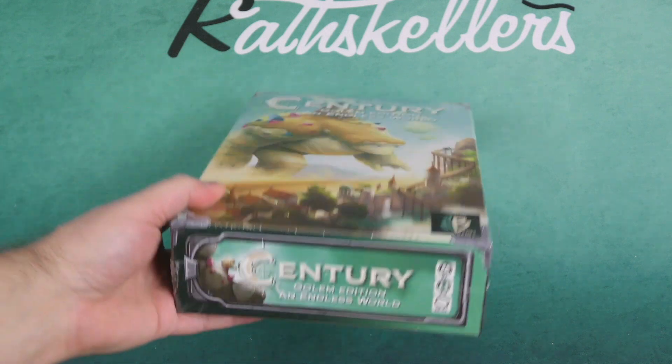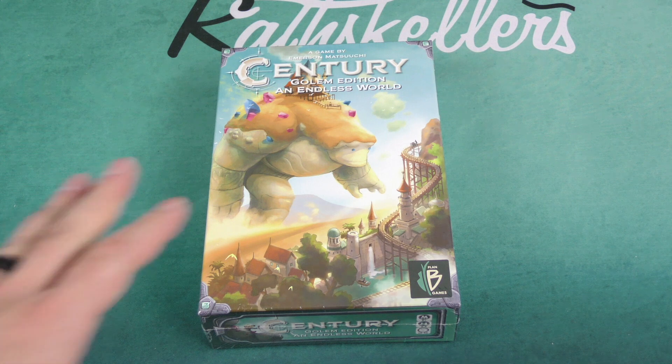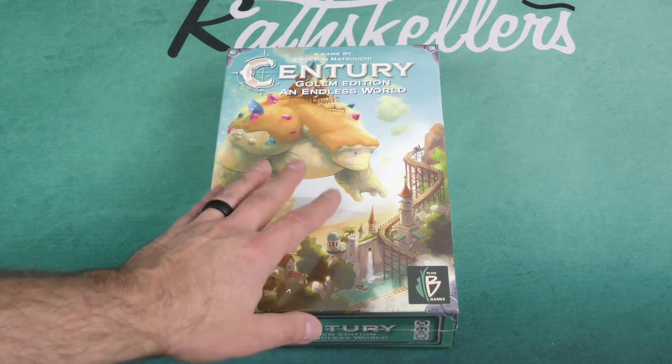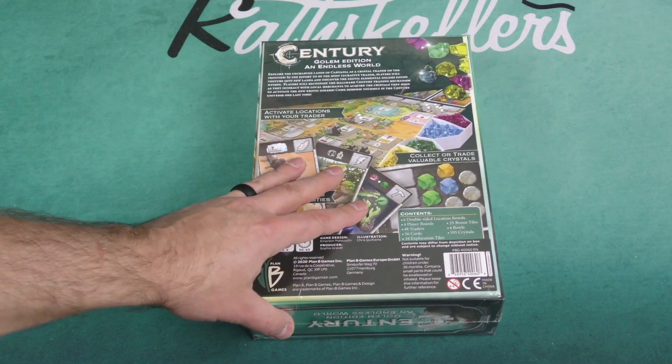Two to four players, between 30 to 45 minutes. This is the third in the Century series of games — the Golem Edition. Century Spice Road was the first game in this line, and there were eventually three games in that universe. They came out with Golem Editions, the first originally planned as a limited edition, but it got so popular they made Golem Editions for all three Century games. This is for the third in the series, An Endless World.